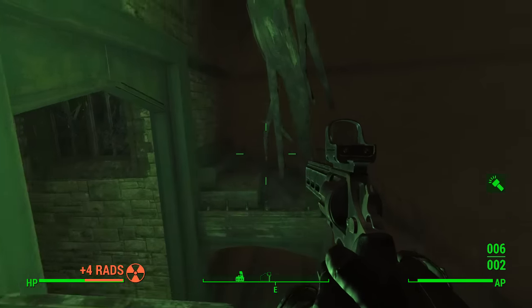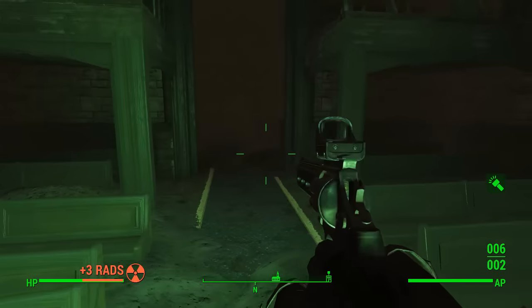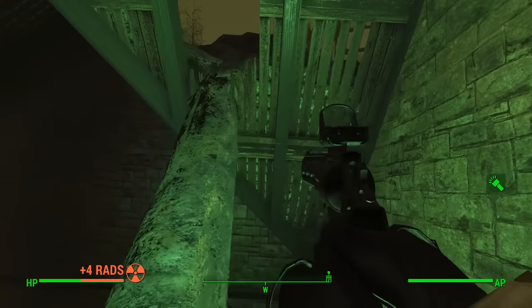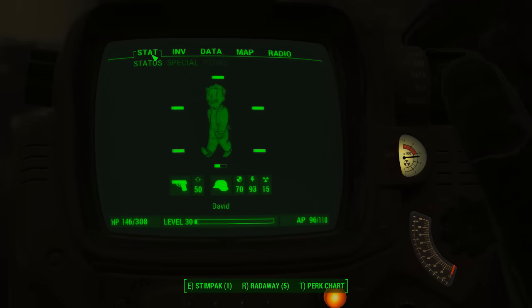Hey guys, what's going on? It's 4azorDave here. Welcome back to Fallout 4. Today I'm going to be showing you guys how to get a free set of X01 Power Armor. This is Enclave Power Armor — they were the bad guys in Fallout 3 — and this is the most awesome Power Armor I've found in the game. And you can get it for free, as I said.